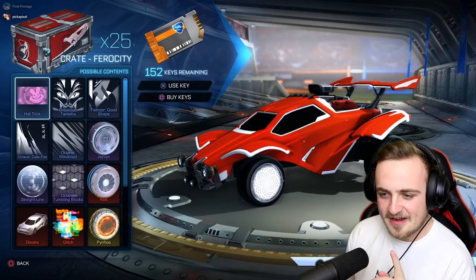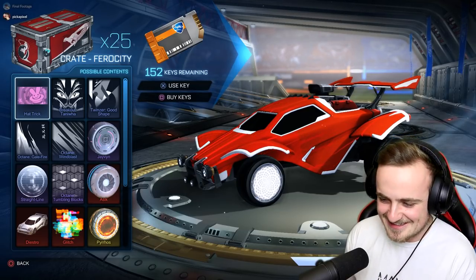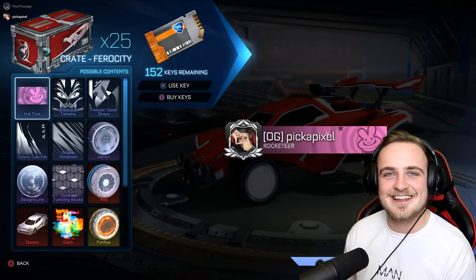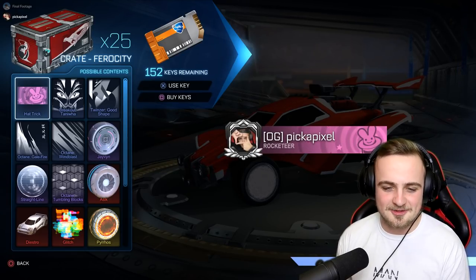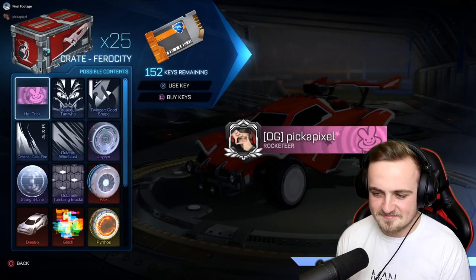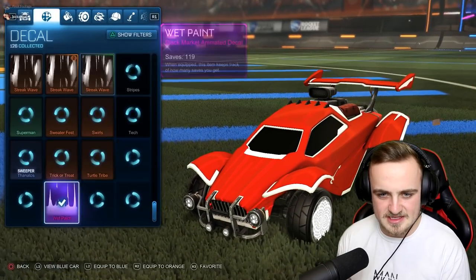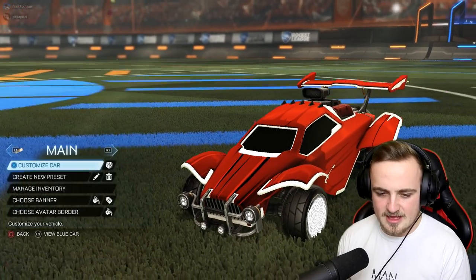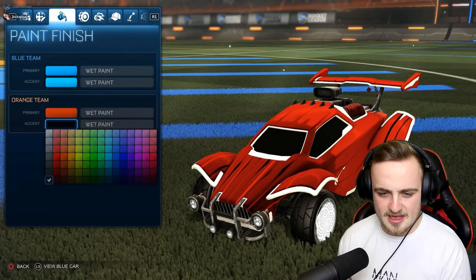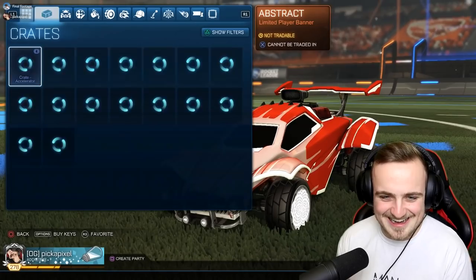One thing that does worry me is that I've had quite a few black markets recently, so I'm probably not going to get one in this crate. Either way, we've got the Hat Trick banner, which I kind of like — one of the cooler looking banners, I rate this. What would you say out of 10? As far as banners go, it's all right, like a six. We've got the Breakout Taniwa decal. I'll make it white so you can really see what's going on. Oh, that is ugly — but either way, let's get back to the crate.